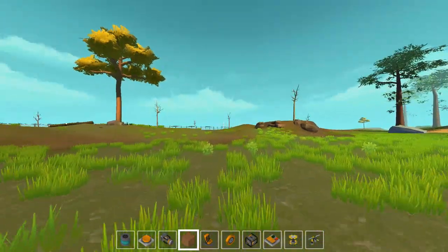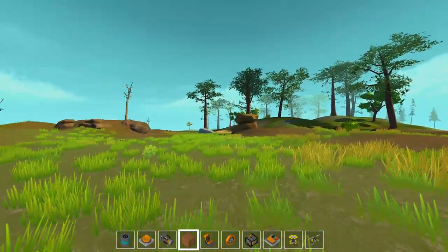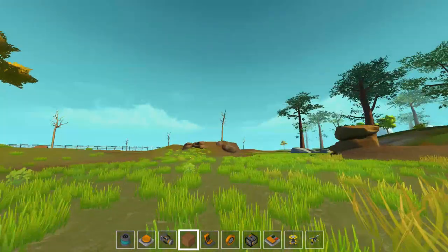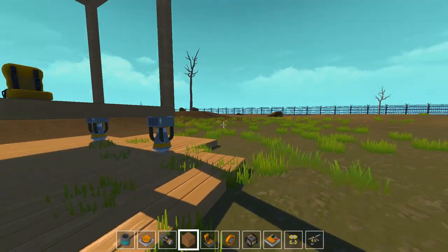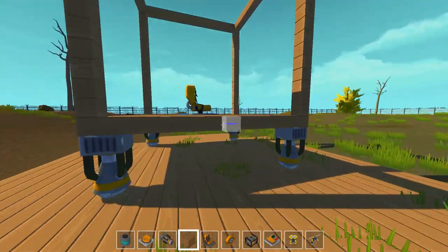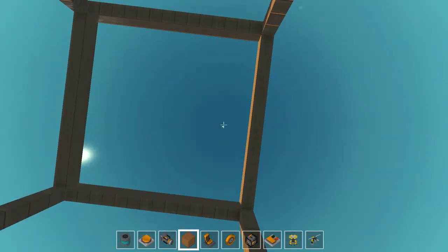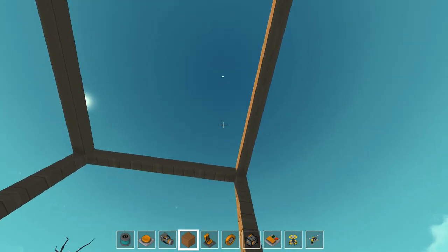Hello everybody, welcome back to some more Scrap Mechanic. We're in the same world as the airship — last time I did a little bit of work to it, hooked up the engine and the propellers. But you may notice it's not anywhere around here. What's this weird thing? Oh, there's absolutely no way — after all the fiasco and debacle with the stupid flying house, there's no way it flew away on its own. Well, you'd be wrong. It's right there. I hate flying things.